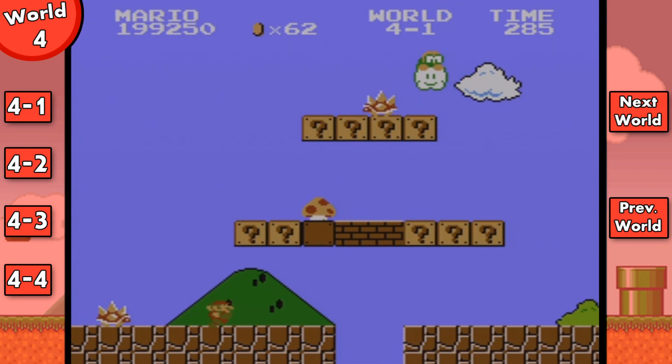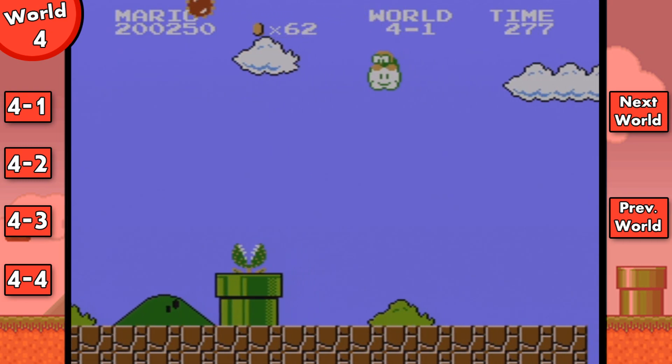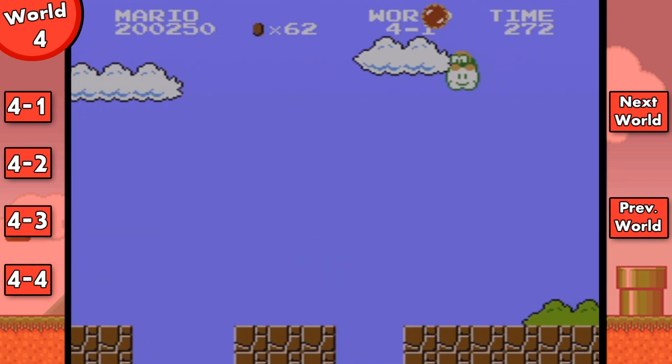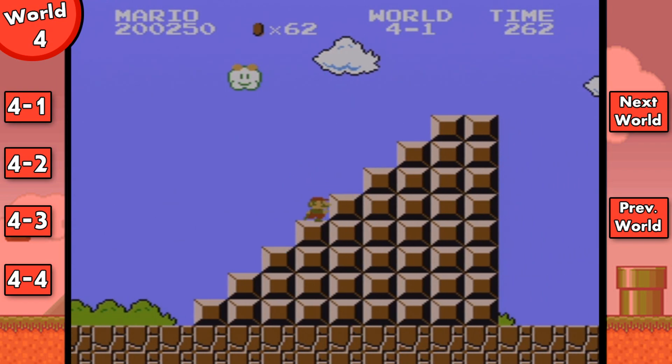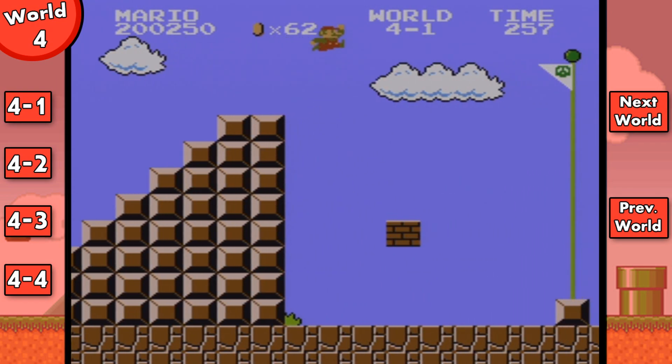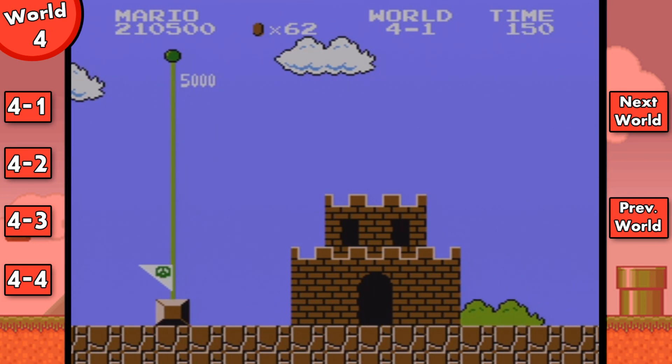Similarly, you can go down this warp pipe if you want to dodge the Lakitu. And normally, whenever I showcase warp pipe routes, I play the level again just to showcase where the warp pipe takes you. Normally when I play these levels, I'll play it once to showcase the regular route, which is what I'm doing now, and I'll play it again to showcase the warp pipe route.